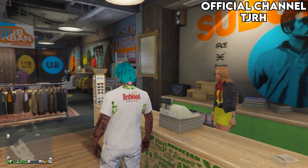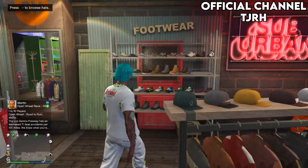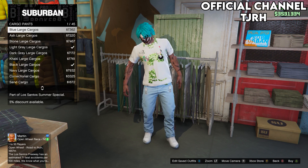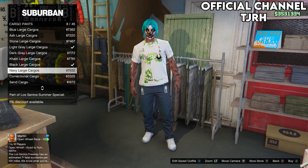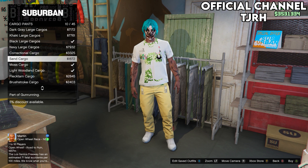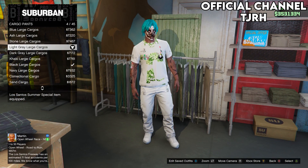You should also notice that the outfit from the female character has transferred over. From here, go to the pants section and go onto Cargo Pants, then equip any of the large cargoes. If you want the white ones, equip the ones called Light Grey as they're mostly white — or equip whichever color you want. I'll show you in a bit how to get all the colors by repeating the next part. Anyway, I'm going to equip these ones.